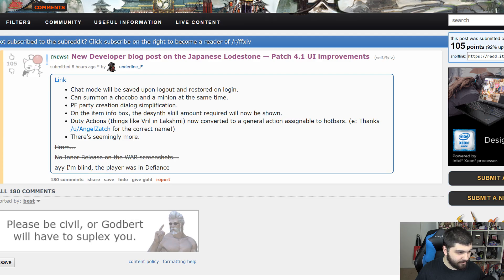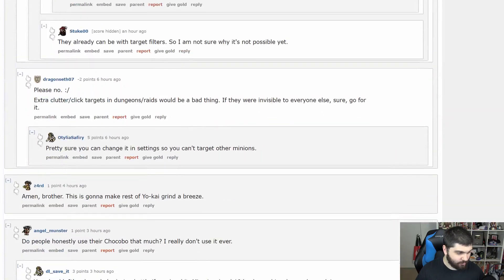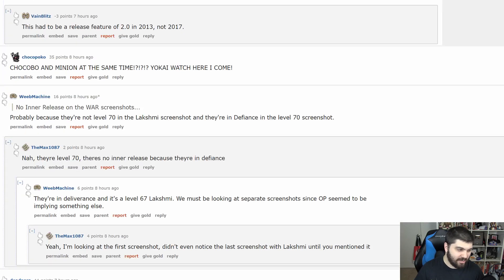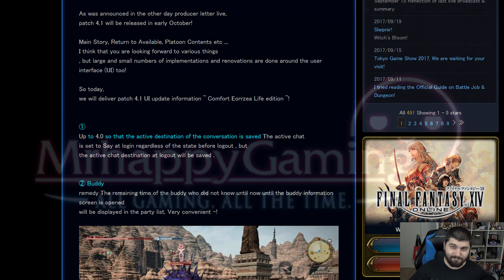Anyway, I just wanted to share those with you. We're going to be getting more information about 4.1 in just one week — that's Live Letter number 39 — and then one week from then, fingers crossed, we'll be getting preliminary patch notes, and hopefully we'll have 4.1 on October 10th. Thank you for watching, be sure to like, favorite, subscribe, and share, and stay tuned for all the latest Final Fantasy 14 news and guides. Thank you, and until next time, take care.